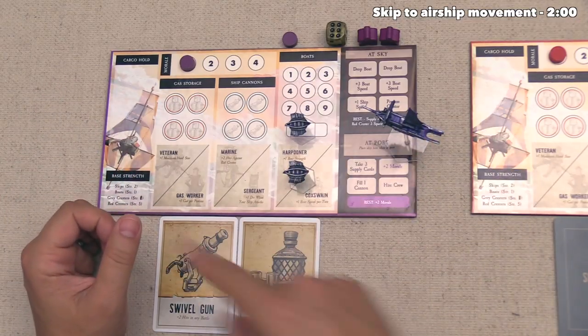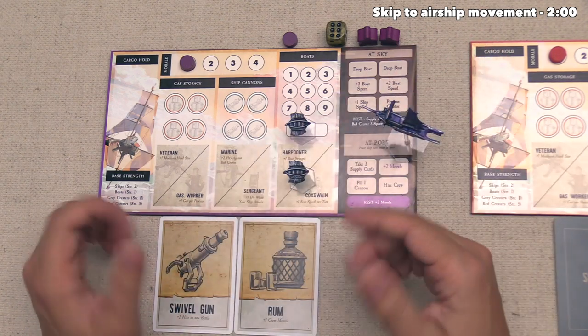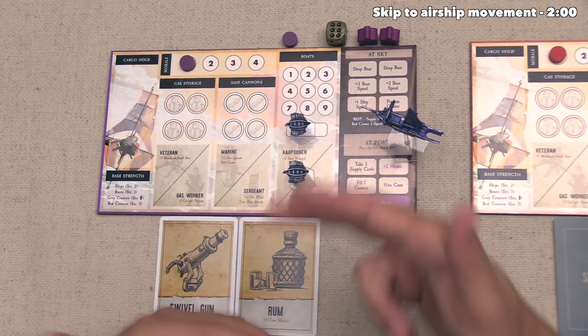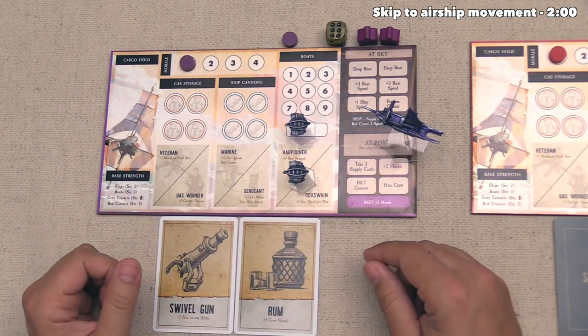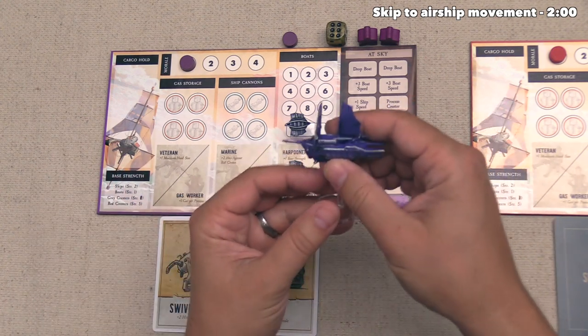Let's begin by focusing in on our playing area. On a player's turn, they can take as many actions as they want to until they decide to pass, and then the next player will go in clockwise order. We will keep doing that until the end game is triggered. On our turn, we can do a wide variety of actions, and one of them involves flying around with our airship.